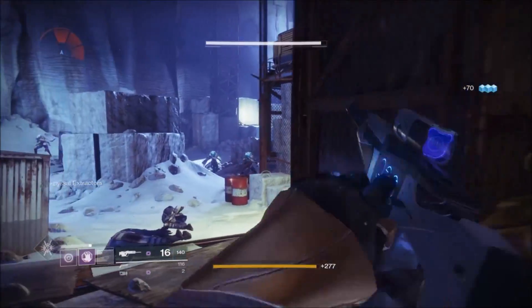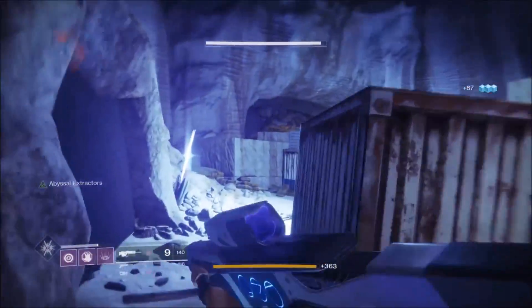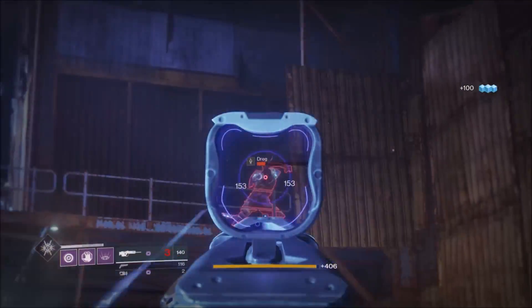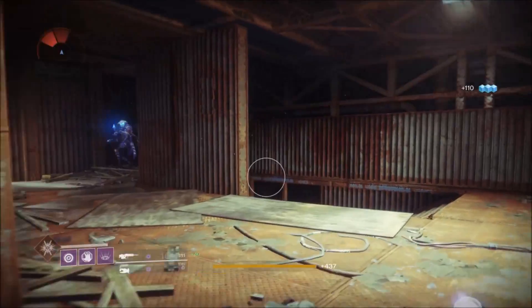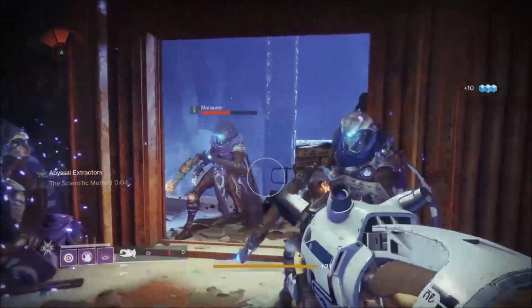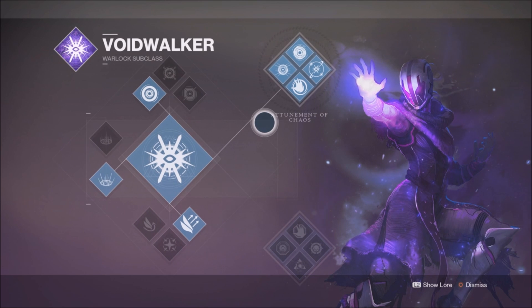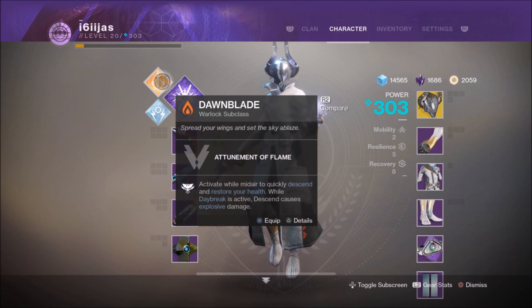A common misconception with the Nezarec's Sin is that it's a Voidwalker-specific exotic, and this is not strictly true. Yes, to really maximise the full potential of this exotic, using Voidwalker would make sense, since your subclass abilities would also trigger the exotic perk. But using either Stormcaller or Dawnblade is just as viable, providing you are using a void-based weapon loadout. The Sin's are not really bound by any subclass, so there is potential for all subclass trees to work with the Nezarec's. The Attunement of Chaos tree is very strong with the Sin's, so if you really like Voidwalker, try it out. Dawnblade is good in its own right with the Sin's too.